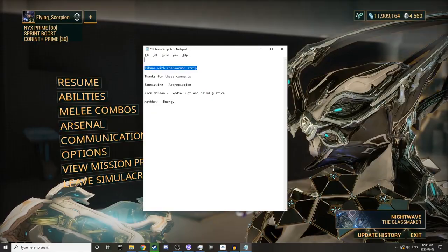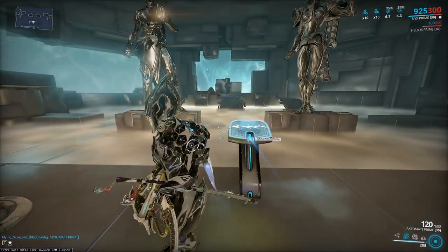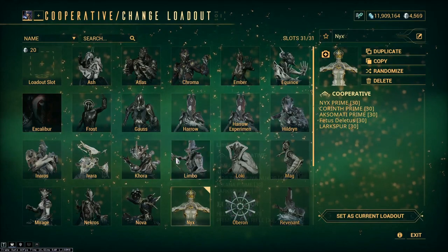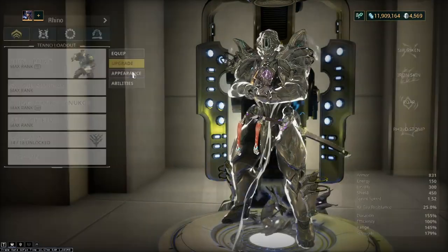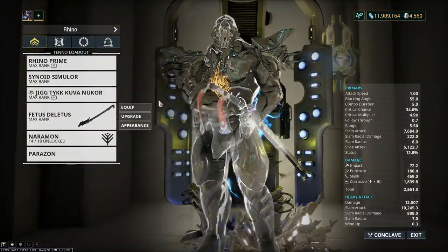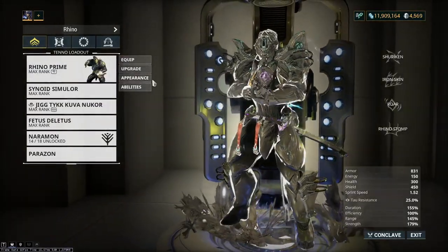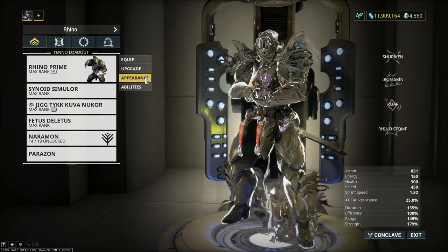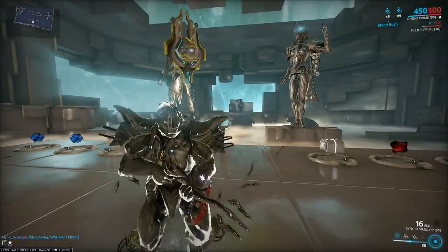Nakana with Roar plus armor strip — I think that's the end of what I was intending to say: this is a pretty good build for taking these enemies down quickly. Alternatively, you could take a Rhino with Roar and give it Ash's Seeking Shuriken to strip their armor. You could put Seeking Shuriken on literally any Warframe, or you could play Ash and put Roar on it, or use War Cry — there are so many things you can do to take these guys down. This is just one way of doing it.